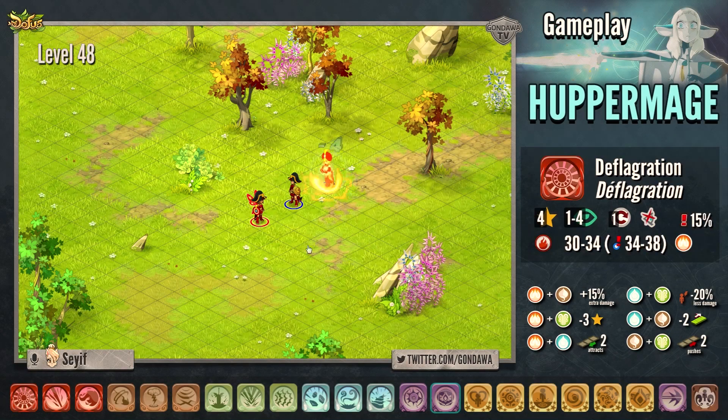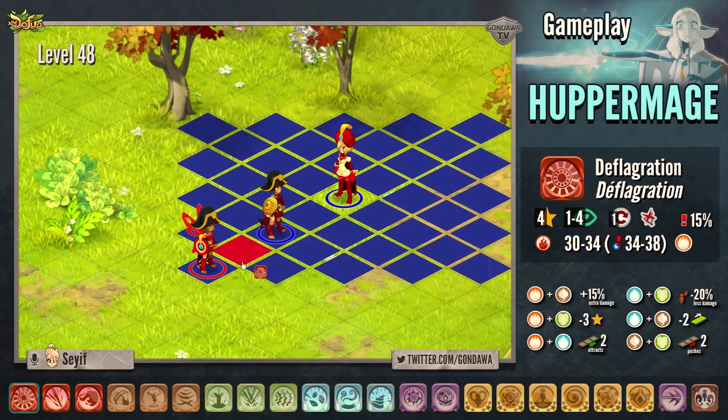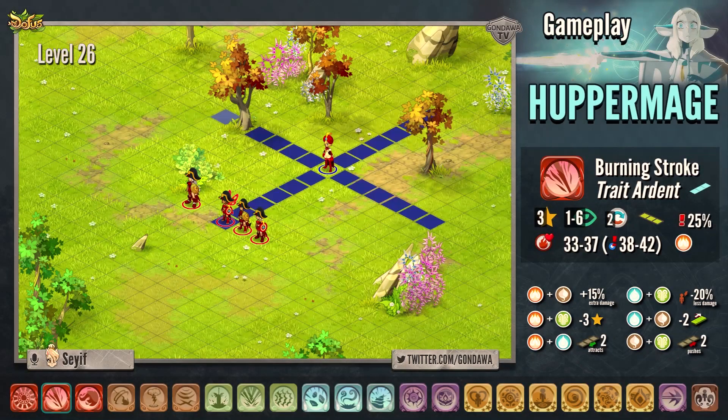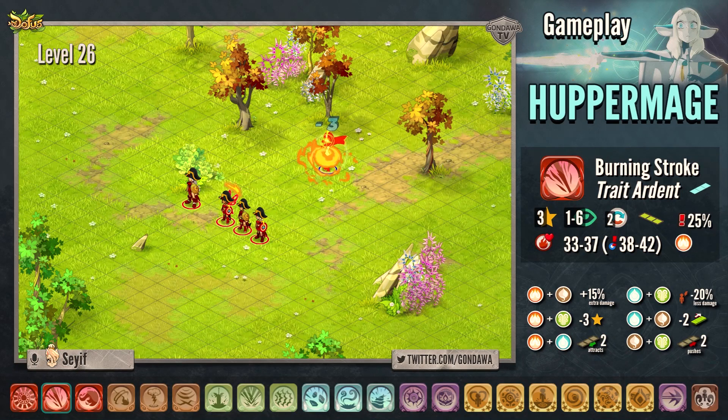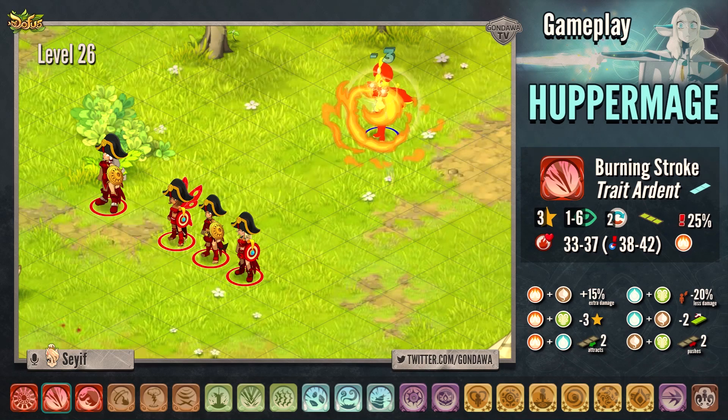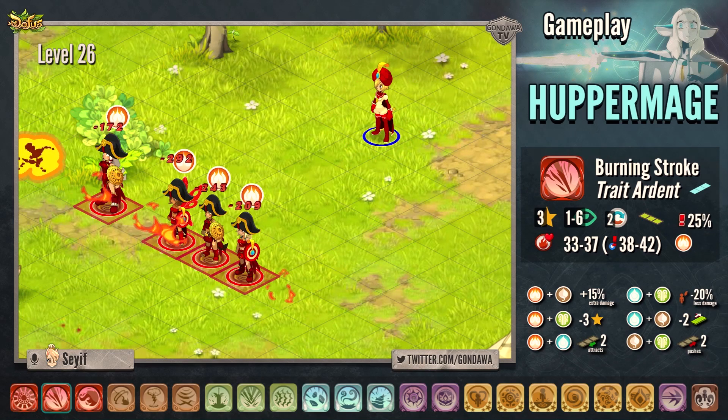The first fire spell is called Deflagration. It costs 4 AP and can be casted from 1 to 4 range. The spell doesn't require any line of sight and applies the fire state to the target. The second spell is a lifesteal spell called Burning Stroke. It costs 3 AP and can be casted in line from 1 to 6. The spell also applies the fire state to the target.